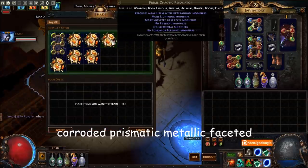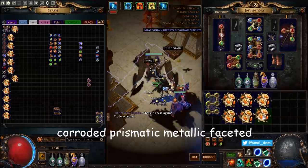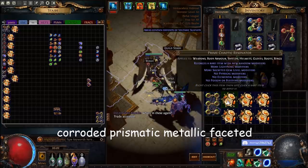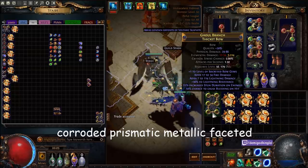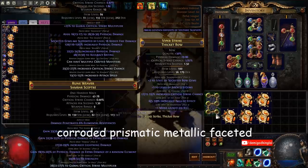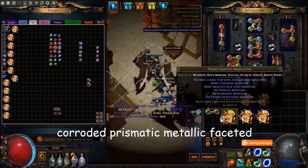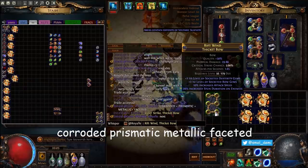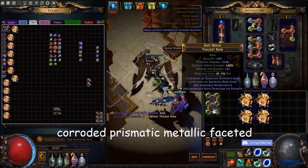I don't remember what combination we're doing. They are 30 quality — item level 80 or 100. Jesus, item level 100 elder thicket bow, 30 quality. Corroded, prismatic, metallic, faceted. There you go — there's a plus three prefix but I don't think that works. Roll past it. Next — same exact same thing, actually. That's actually — wait, never mind, it has a plus one suffix, we could do something with that.